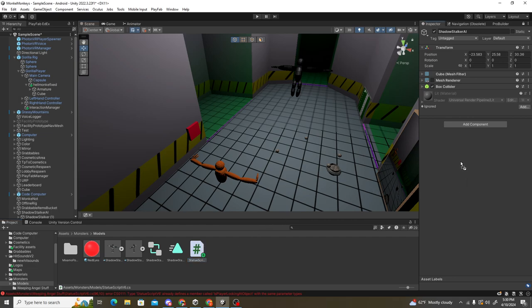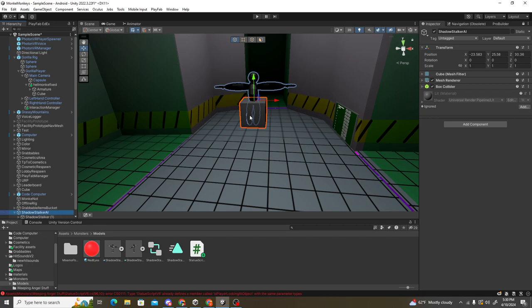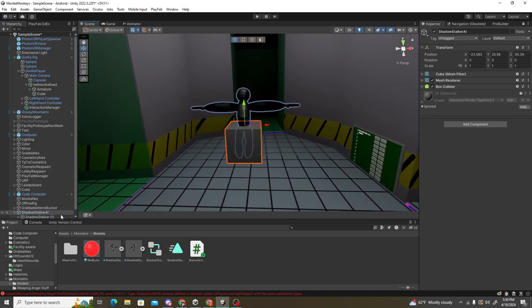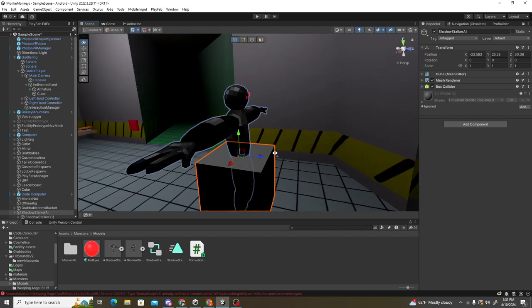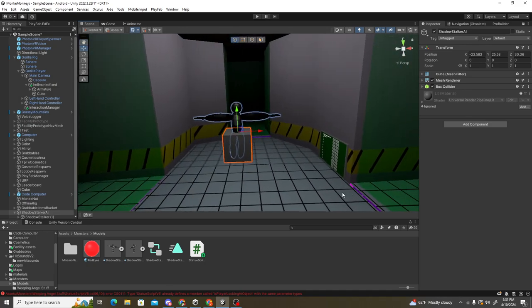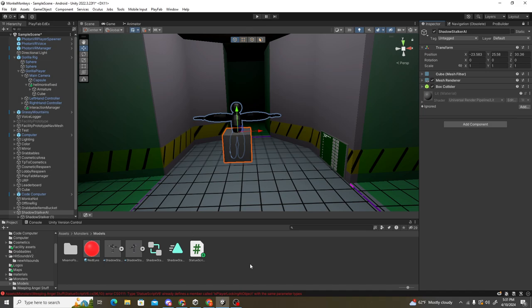First you're going to want to create a cube. For me, the actual model didn't want to use the nav mesh — it just wouldn't work — so I had to make a separate cube and put the model as a child so it keeps the same position as the cube. You're going to want to take time to rotate the monster model so that when the cube is facing toward the player, so is the monster.